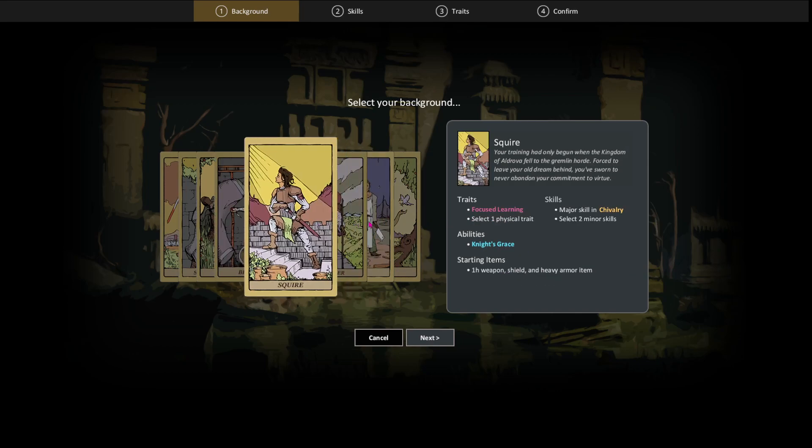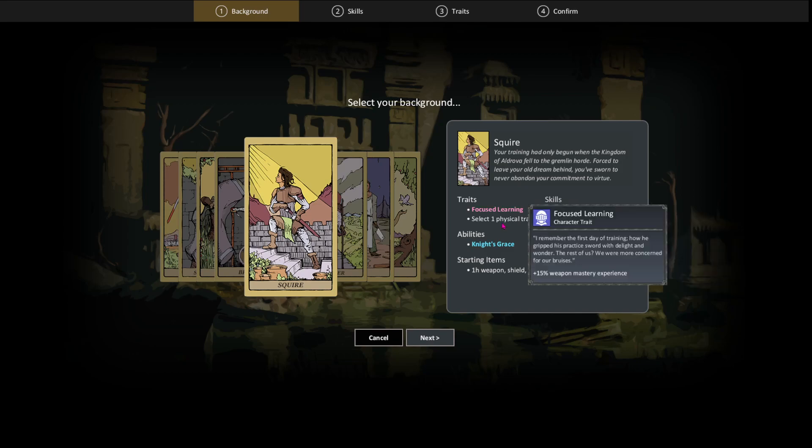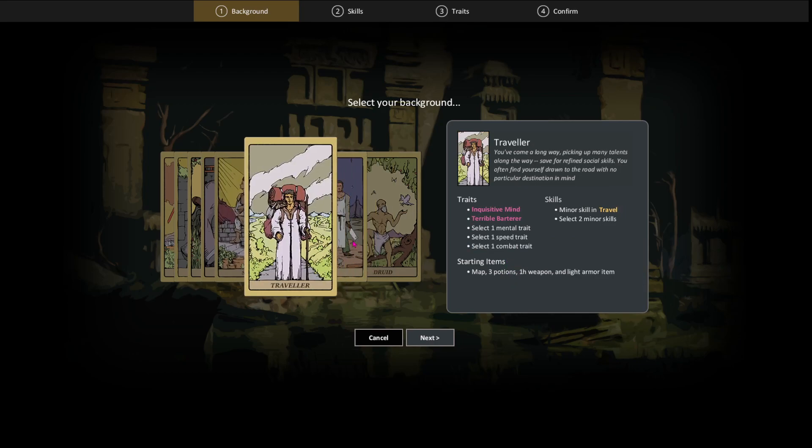We have the Squire, basically a knight. You start off with Chivalry — the bonuses you can get from that are mostly defense and offense, stuff like increased min-max damage. You start off with Knight's Grease, which gives you 15% attack speed, a one-handed weapon, a shield, and heavy armor.